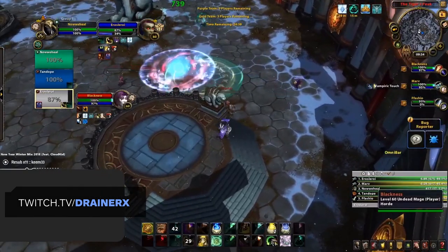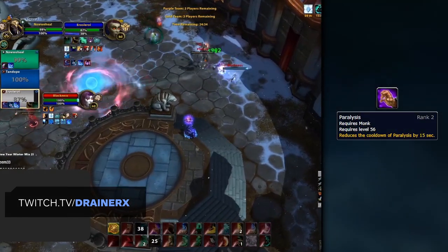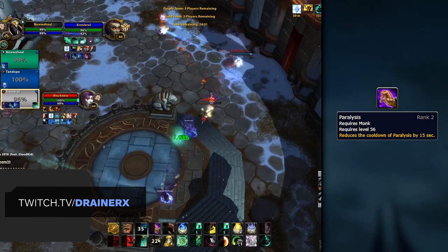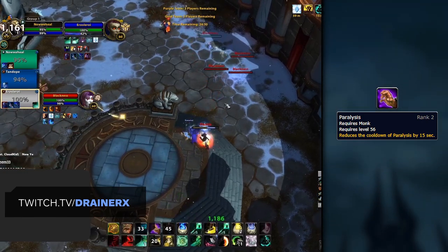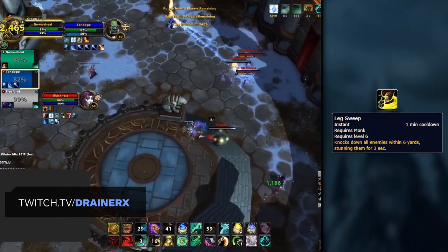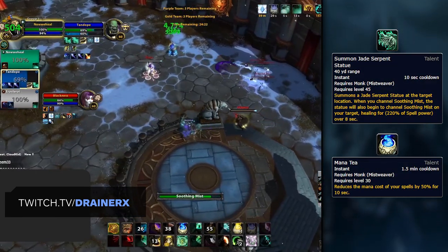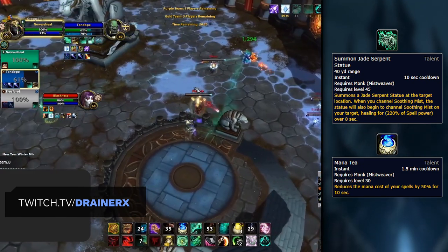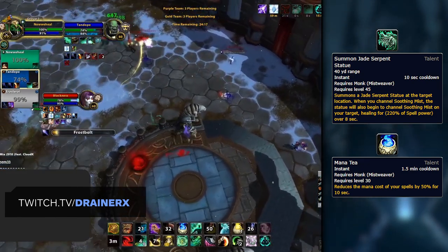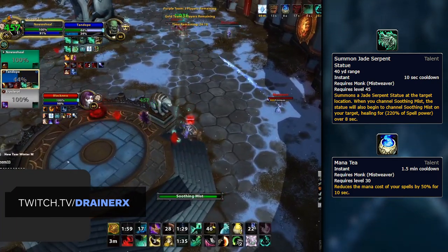On top of these additions, there's been a handful of adjustments to the spells that you already had. The cooldown of Paralysis has been reduced to 30 seconds, which is easily one of the best changes for Monks, letting you more frequently assist your team in setting up kills. Leg Sweep has also had its range increased by 1 yard, which is just a small quality of life change. Two of your talents have also seen a change, with Jade Serpent Statue getting its healing increased — however, the channel time has been reduced from 30 seconds to 8 seconds — and Manatee has been taken off the GCD, which is another great quality of life change.